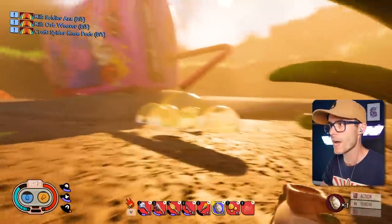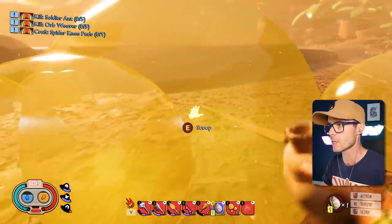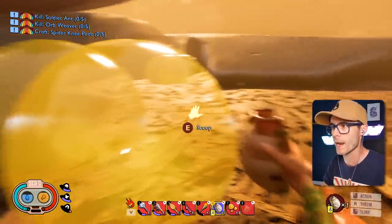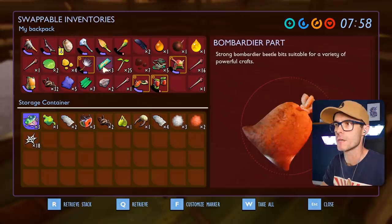Oh dude, look at all this juice! That is so much juice! I'm gonna get that. Look at these little orbs — it looks like you could live in them, just in this juicy wonderland of stickiness. Spider webs — I've got so many spider webs!